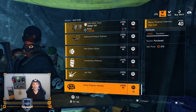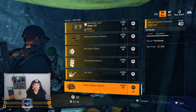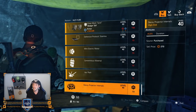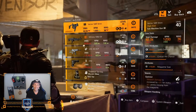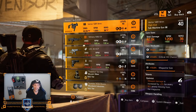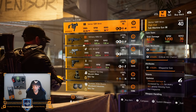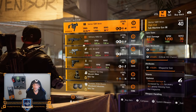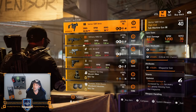So those were the Dark Zones. Let's head over to New York. First vendor: Vector SBR 9mm — just leave it here, SMG damage is too low. If you want a Vector go for the Tactical Vector, it has the highest base damage.